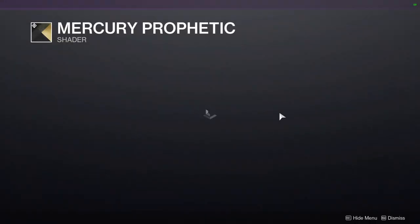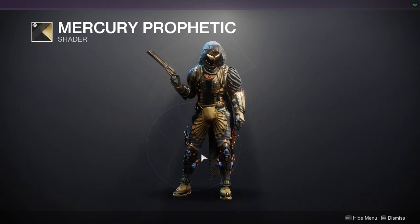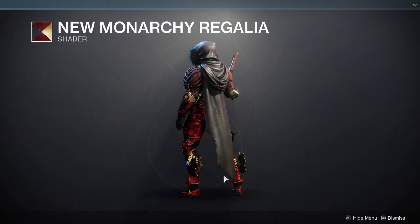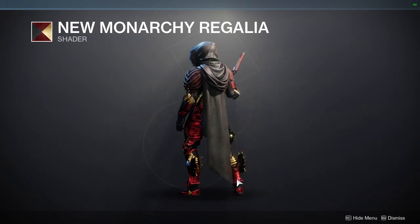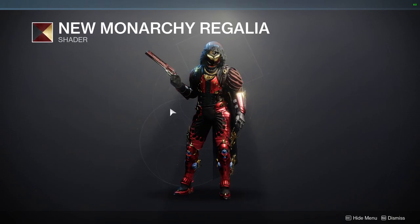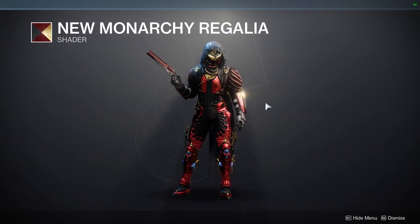For the next shader, it's going to be Mercury Prophetic. This is an okay shader — not the best exotic to showcase it because the blue doesn't change color, but it's just a showcase, nothing too crazy. And then New Monarchy Regalia — she has sold this three times this season. I'm not bitching, I know people still haven't gotten this, but she'll most likely sell this again at a later date. We don't know if she'll resell this next season or not. Hopefully they have a pretty big selection for shaders, because I would not like to see New Monarchy Regalia come up every other week — this is like the third time.